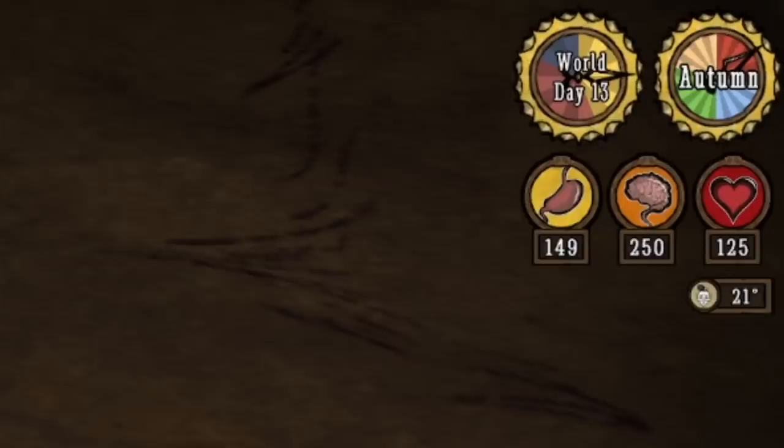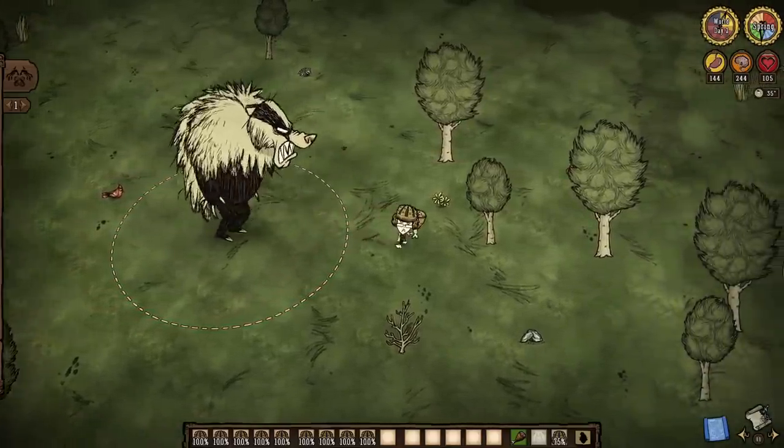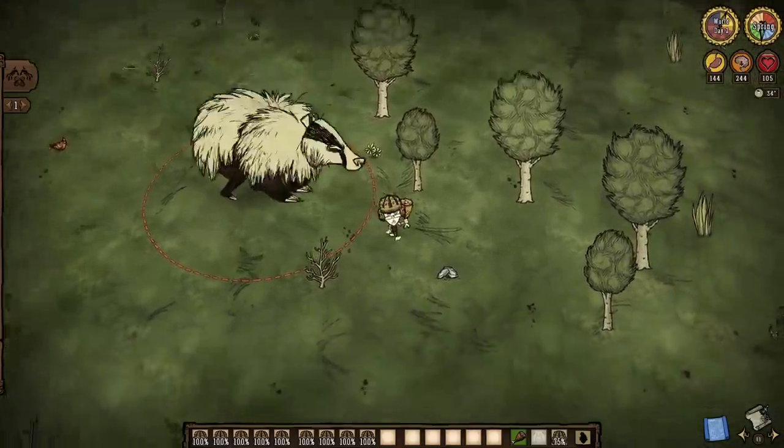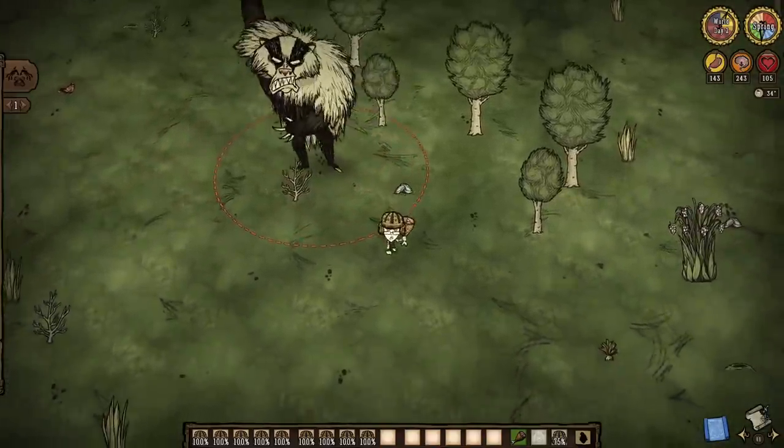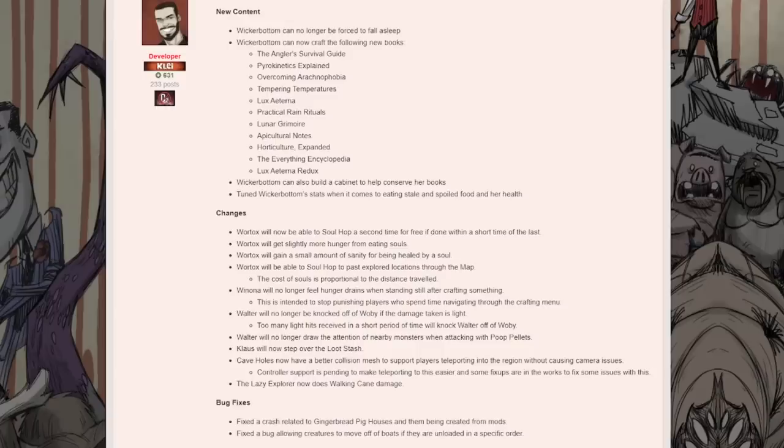To wrap up, two specific character tweaks: Wickerbottom's health has been lowered to 125 overall, and she can no longer be forced to sleep via Baird's Yawning, Gestalts, Moonshrooms, Pamflutes, Mandrakes — you name it. She will still get groggy, but she will never fall to the ground in agony ever again, so make notes. Also note that this update is more than just a Wickerbottom rework — Wortox, Winona, and Walter have all received some tweaks alongside a couple of gameplay changes, so read more in the official post.